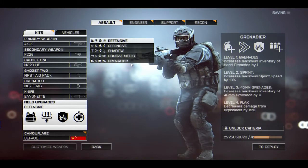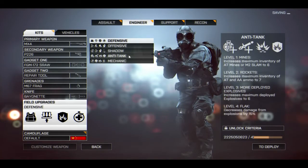The other assault-specific field upgrade is grenadier. Level one is grenades, increasing maximum inventory of hand grenades by one. Level two is sprint. Level three is 40mm grenades, increasing maximum inventory of 40mm grenades by three — a pretty big increase if you like the grenade launcher. Level four is flak, decreasing damage from explosions by 15%.